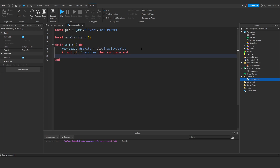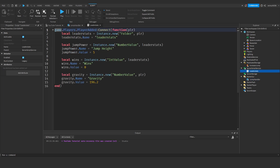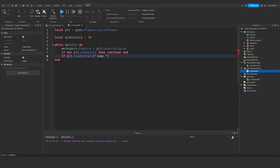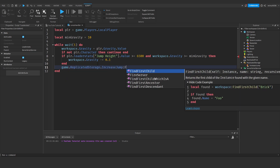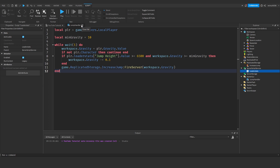Then: if player.leaderstats['Jump Height'].Value >= 6500 and workspace.Gravity >= minGravity then workspace.Gravity -= 0.1 end. After this if statement: game.ReplicatedStorage.IncreaseJump:FireServer(workspace.Gravity) — passing in the workspace gravity, and you'll see why in a minute. Now we can close this script.